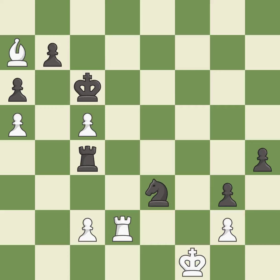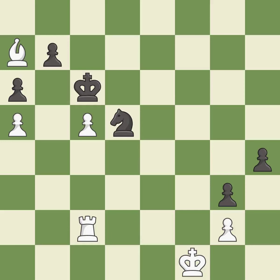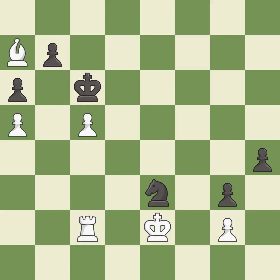This threatens to win a pawn — it is good. This steps away from the checking knight — it is good. This ignores an opportunity to capture a free pawn — it is a miss. This overlooks an opportunity to threaten winning a rook — it is a mistake. Recaptures — it is best. This forks multiple pieces. This is the only good move — it is a great move. This evades the check from the knight — it is best. Recaptures from a previous move.